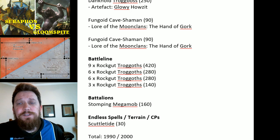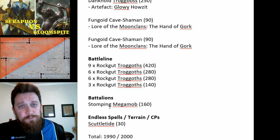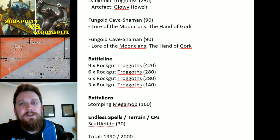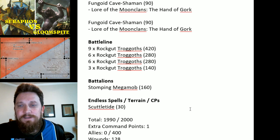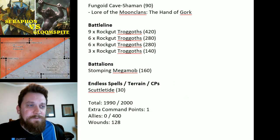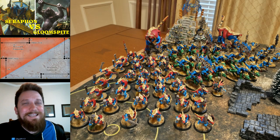All of those go into his battalion — Stomping Mega Mob — which allows him to retreat and still charge and shoot in the same turn, giving some good movement shenanigans combined with his teleports. He has an endless spell, Scuttletide, and the army comes in at 1,990 points for 128 wounds total. Should be a fun one.